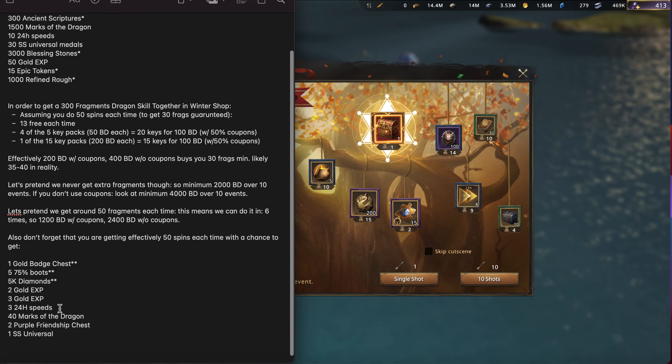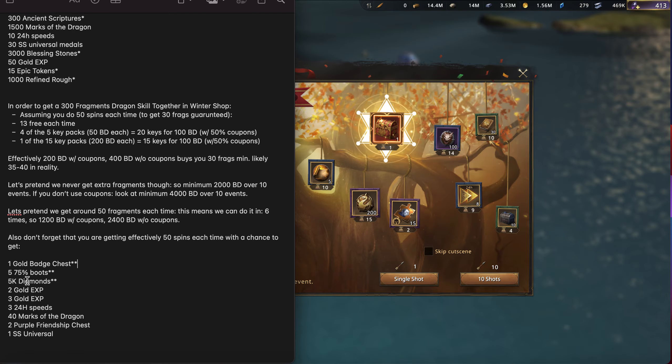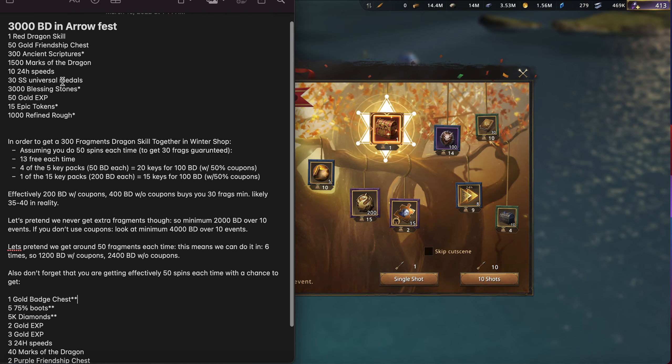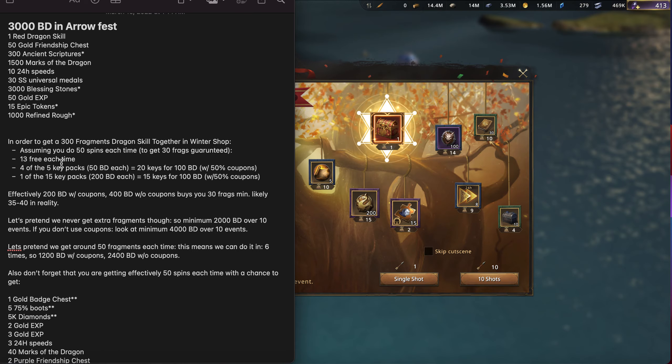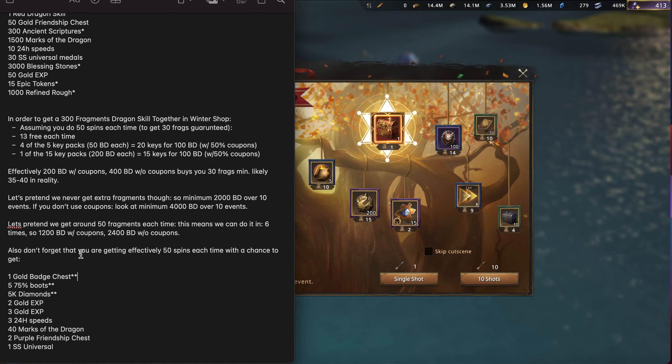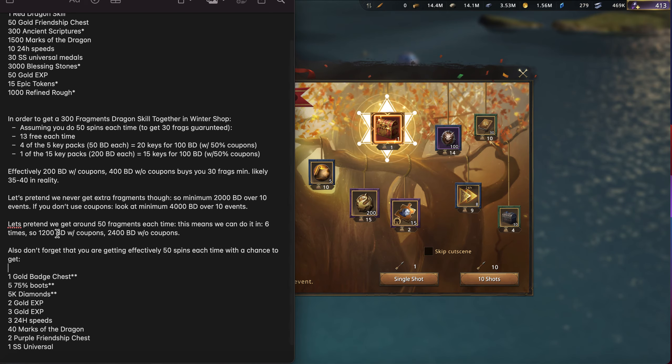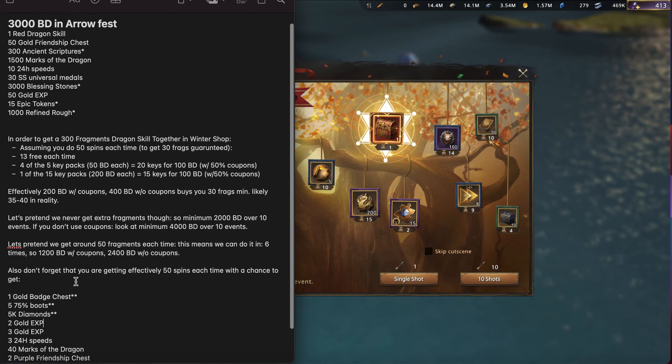So that's the breakdown of what's shared versus unique. In general you get a lot more stuff from doing the Together in Winter wheel. You miss out on some unique items like ancient scriptures, blessing stones, and epic tokens — which may be valuable to you — but in the best-case scenario of six rounds, that's 300 spins total, which would get you a lot more of the shared items. For example, the 30 SS medals needed — getting 300 spins would very reasonably cover that. Similarly with experience scrolls, expecting 10 across both sources seems very achievable.